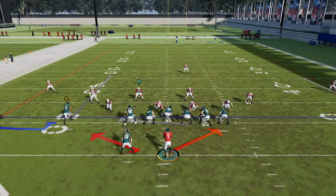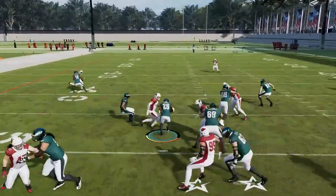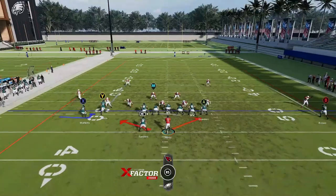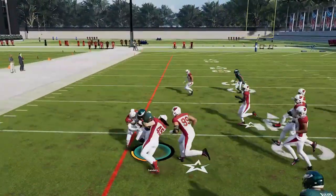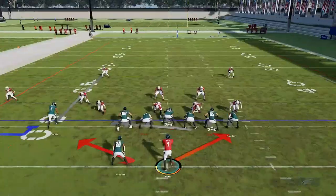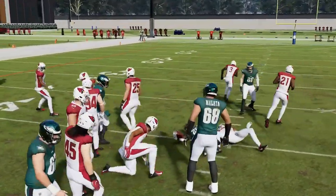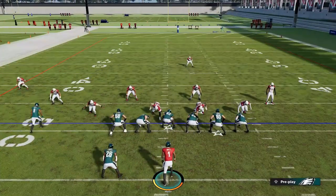Next up, we have the Halfback Counter — just a good run play. It takes a little while to get the acceleration back from the counter run, which is probably the biggest issue. But if you have a running back that accelerates fast enough, you'll see how big the lane is. Most run plays in gun formations are really just inside zones, so it's nice to have multiple run plays that can go in different directions — one where you can go wide to the right and one wide to the left, making this a much less predictable running offense. It's actually a pretty good run play and we're getting some pretty good carries.